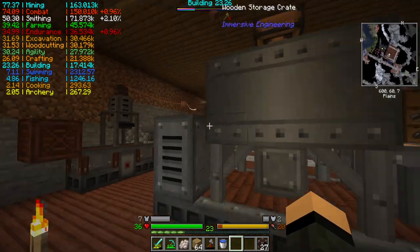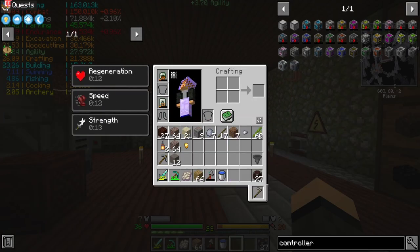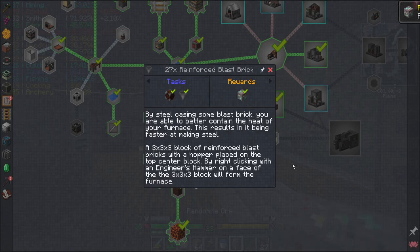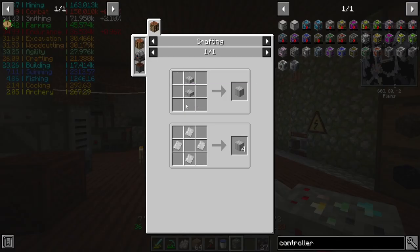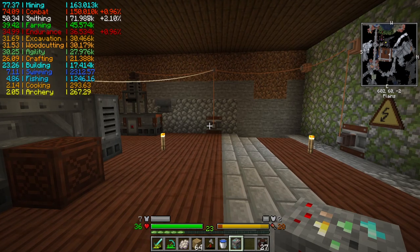I can make an improved blast furnace now, which I do have the quest for. That gives me some randomite. And now it's like, make a blast furnace preheater, which requires an external heater. Not bad — that's like 11 copper, 4 iron, and then a bunch of iron sheet metal sheets.